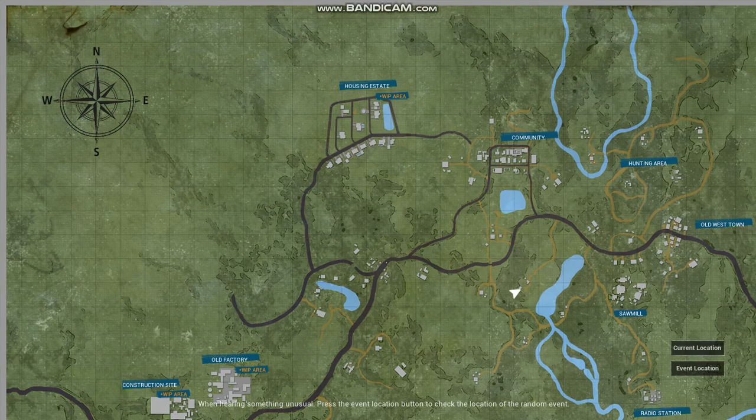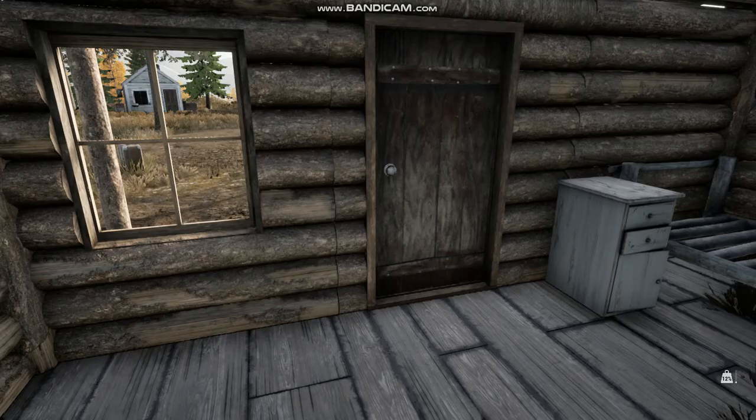You can see where the white triangle is — that's where we are. Where we started would be right here, because we climbed up the hill. I know you probably can't see my mouse cursor, but I just wanted to show you where we are. If you see the area marked Community right above, that is where I want to make our base. So let's continue.